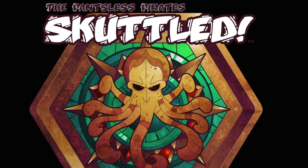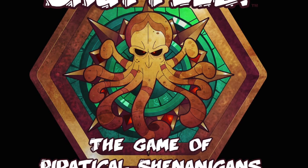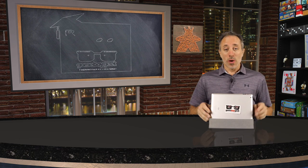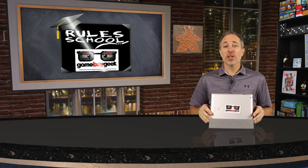Ahoy there mateys! It's the Game Boy Geek here and today we find ourselves as pirates — everyone is out to get one another. You'll be playing cards that thwart even the best laid plans, but you'll also be doing a little cheating too, just don't get caught. Scuttled is the game of piratical shenanigans for three to eight pirates. It takes 15 to 30 minutes to play and it's for ages eight and up. Today I'll be doing a rule school where I'm going to teach you how to set up and play the game so that you don't have to read the rulebook yourself.